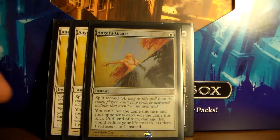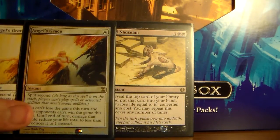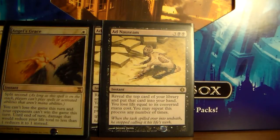So basically, what you do is cast Angel's Grace before you cast Ad Nauseam, so that when you cast Ad Nauseam, you can draw out your whole library and not lose the game, so that you have every card in your library in your hand.